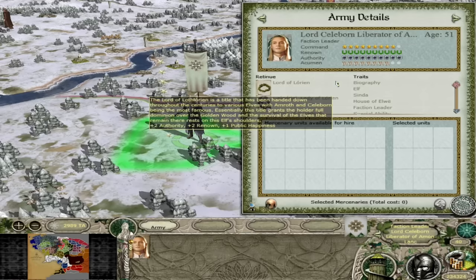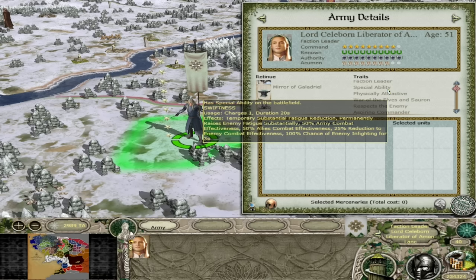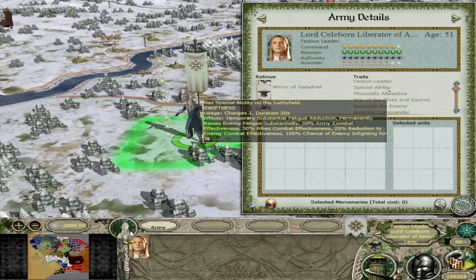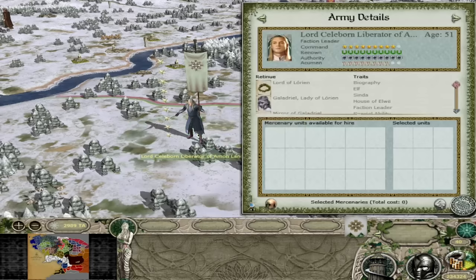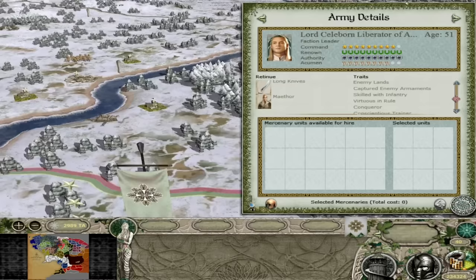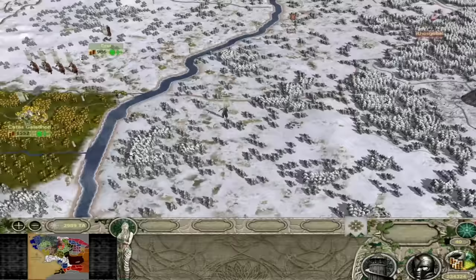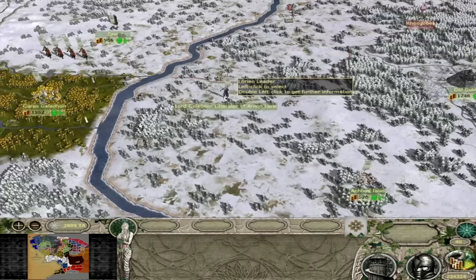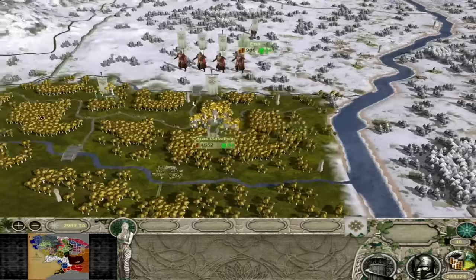Celeborn has a ton of hit points, 6 from his biography. Galadriel is represented in his retinue - he is the Lord of Lorien. He comes with a special ability being Swiftness, which reduces fatigue a lot, gives combat effectiveness, allied effectiveness, and a 100% chance to stun enemies for 30 seconds - which can be useful. Most likely you're going to be using Celeborn a lot offensively. He does not get free upkeep at 625 upkeep, so you might as well use him. He can basically solo the town of Erui or almost solo the Castle with all those orc fighters there.